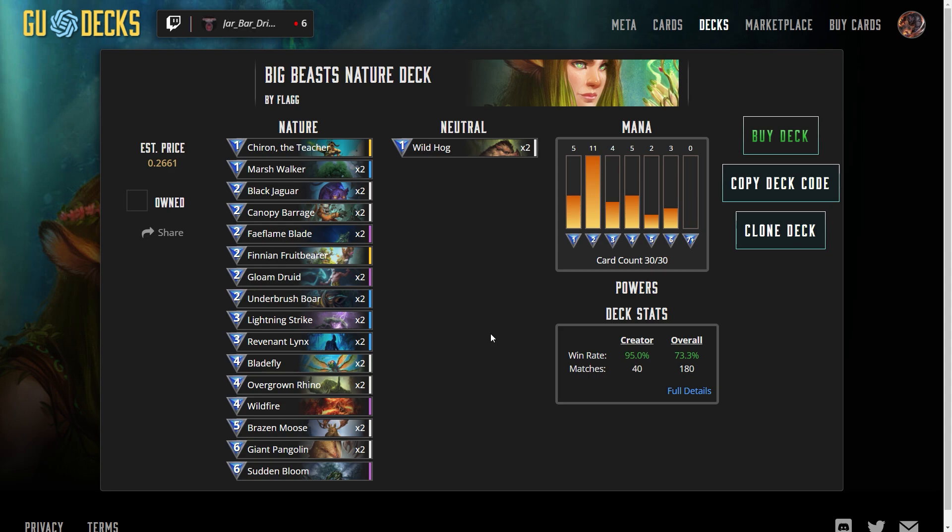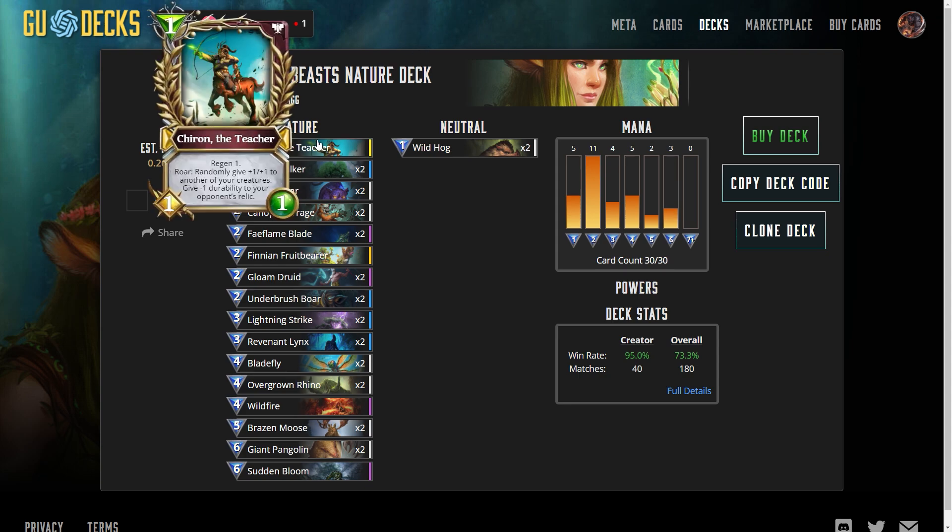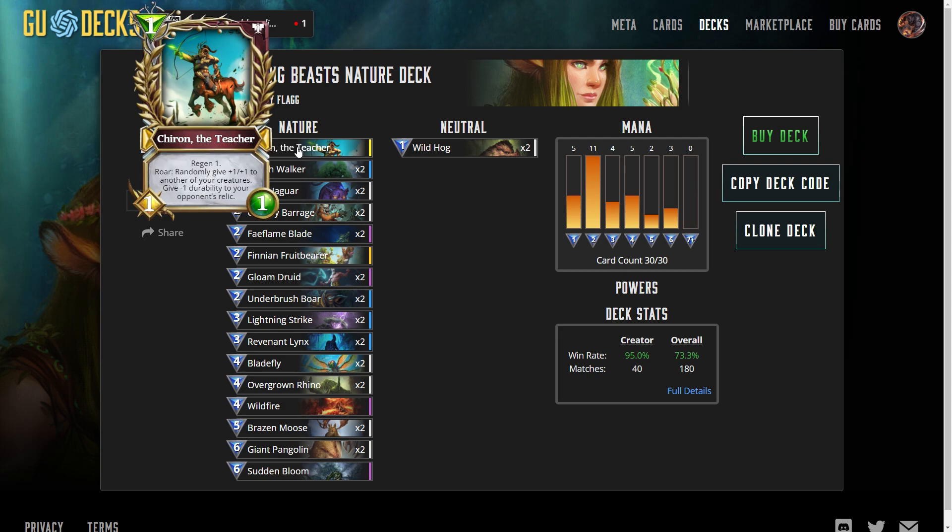Greetings, gentlemen and ladies. I am the Crypto Game Snob, and in today's video we are taking a look at a top Mythic-ranked deck in Nature. This is a big beast's Nature deck with a very impressive 95% win ratio by its creator, 73% win ratio overall. I have been playing this deck for the last half a dozen matches or so — I've won five, I've lost one, and it was close. This deck is working out very well. Let's take a look and then we will jump into some games.